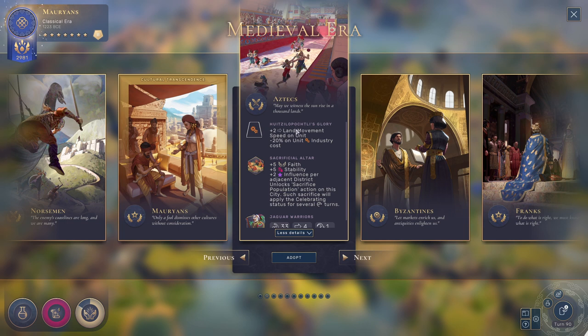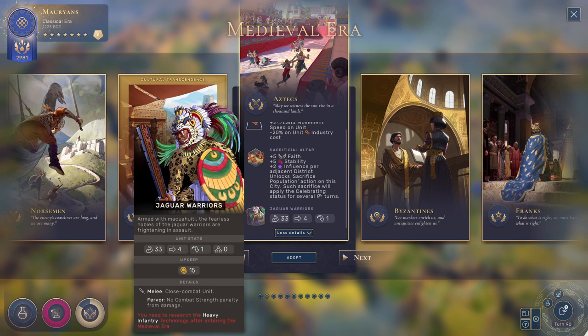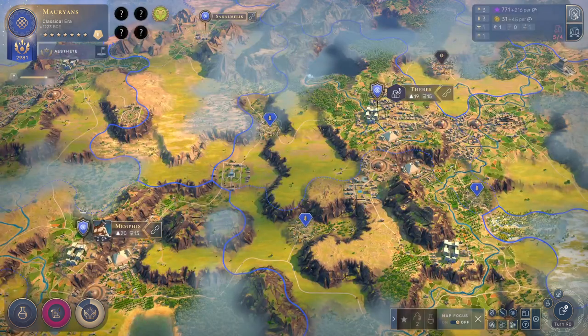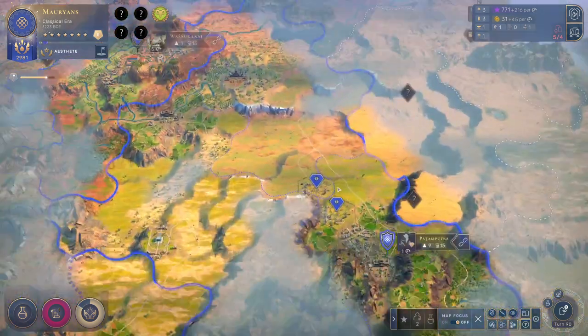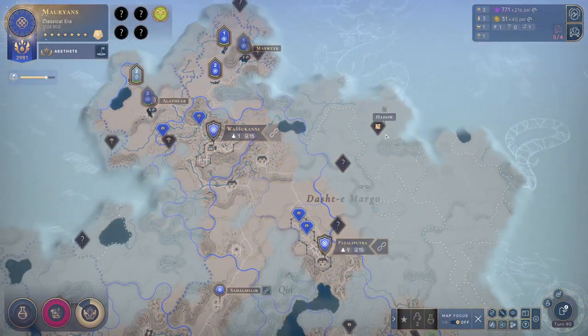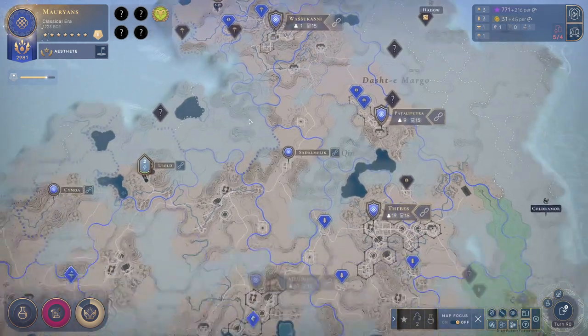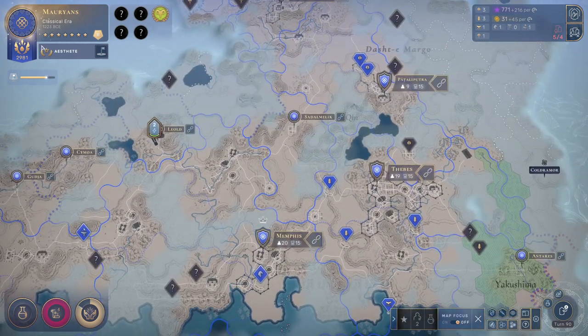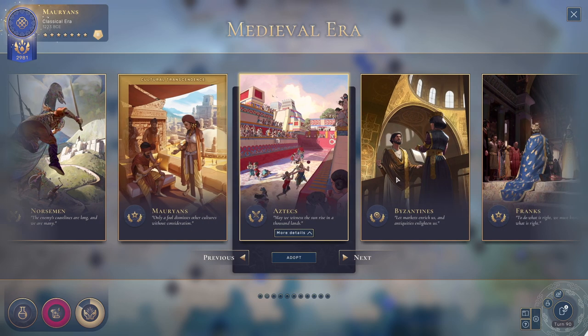So if we go Aztecs: lots of movement speed forever which is great, sacrificial altars for faith stability, get some extra influence, sacrifice population becomes available, Jaguar Warriors don't need material which is kind of nice. What do we have access to right now? We've got access to one horse, one iron, still no copper, marble over there. Oh, there's a barbarian over here — that's maybe a little annoying. Okay, so that was the Aztecs.